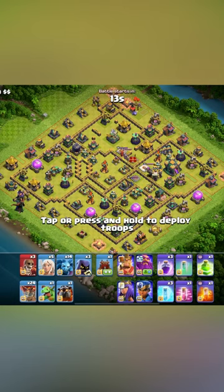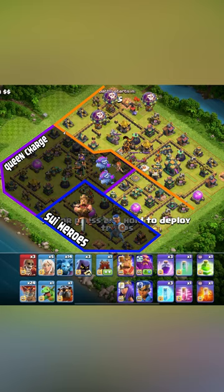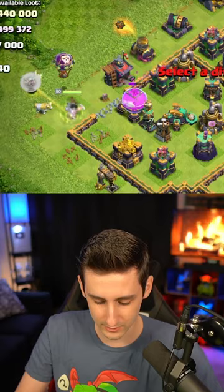We're going to charge our queen on the opposite side of the town hall, send her towards the scatter shot, try to log launch her deeper into the base, and then have the lalo move over the eagle artillery to get that value. Start with the queen over here, drop a balloon, drop the healers onto her, log launcher goes in, and drop the royal champ down for the wizard tower.